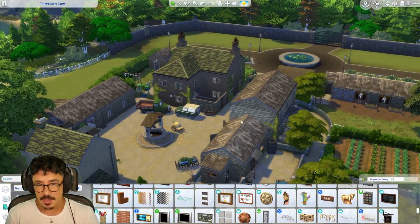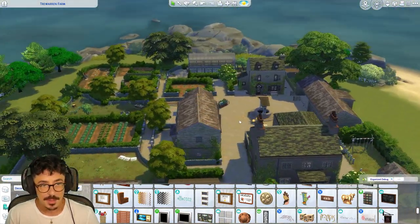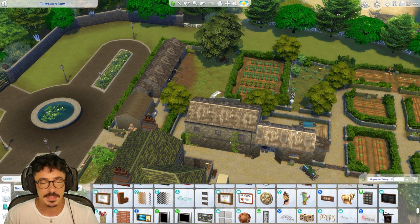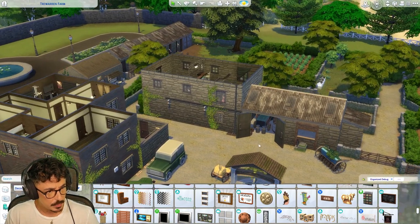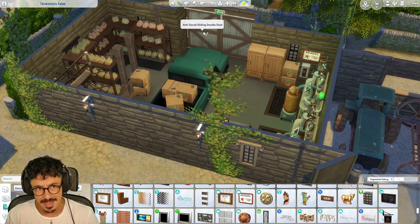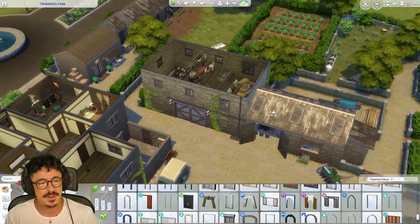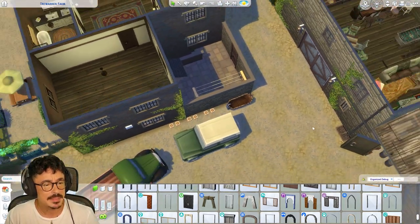All right then, my beauties. Here we are back — final ever time with Trewarren Farm. I've had so much fun building this bigger lot. Sometimes with bigger lots I'm halfway through and I'm like, 'I just want this to be over.' But with this one I've had an absolute blast. Excuse you — where has the door gone here? I would very dare. No, you shall not move. I don't know how that got deleted. Very strange. Good job I noticed that — I mean, it was absolutely massive.